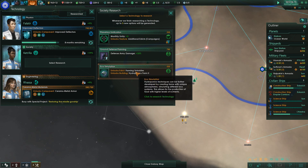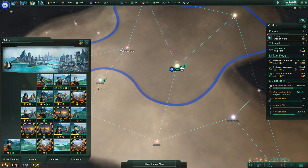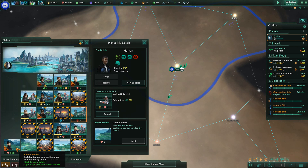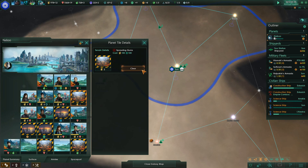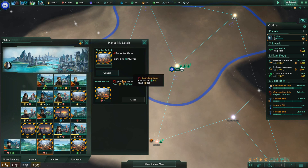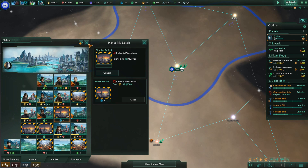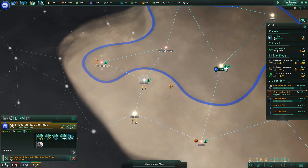Look at the surface — anything else that needs to be built? I need to build another mining network there. I'm gonna clear all these already — get everything clear so I can hurry up and get the buildings going so I can take over all that land. Now that I have three science ships, everything should be going a little faster.